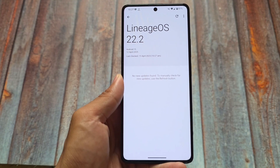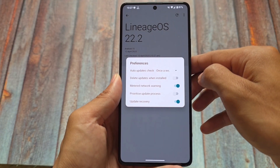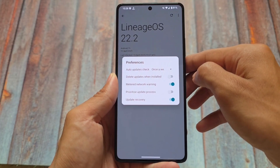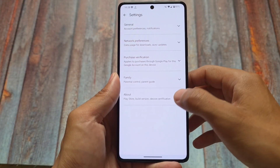I installed the unofficial version on the POCO F5. The update is already available officially for some devices — for example, certain Pixel devices have already received it. If your device hasn't gotten it yet, it should be coming very soon. This is LineageOS 22.2.